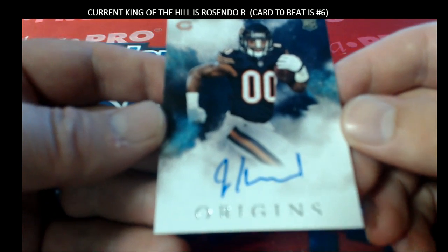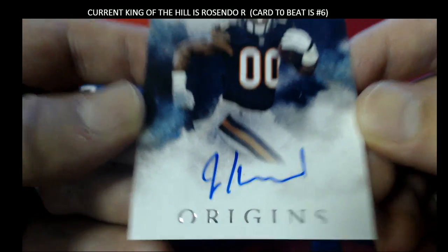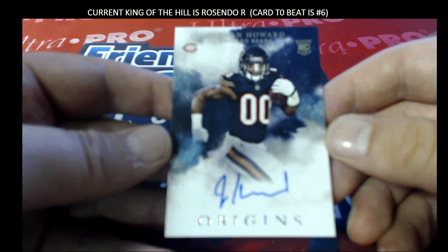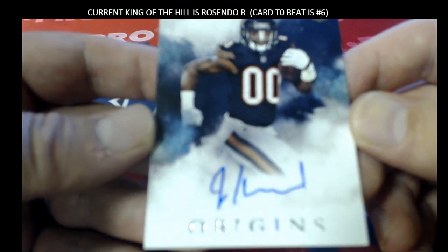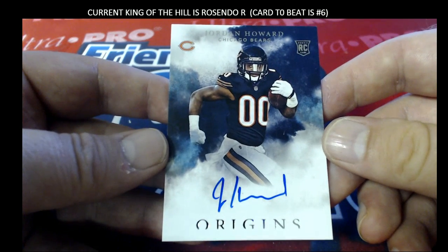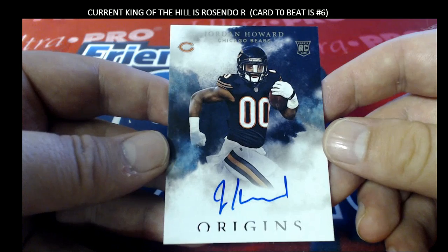Next one here is Jordan Howard, rookie card auto for the Bears. Chicago — that's Resendo. Coming out to you, Resendo. It's a random battle, Matt, for the next one. Resendo R. Very nice.